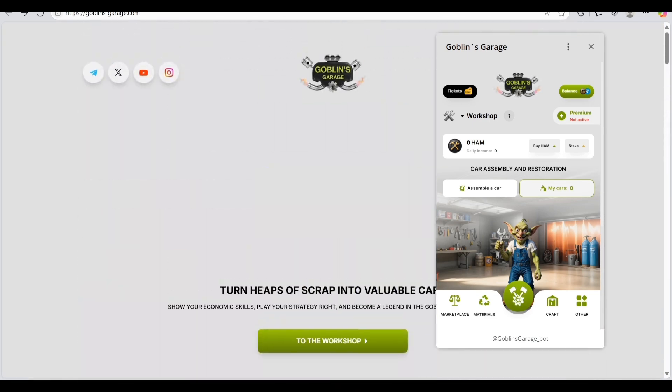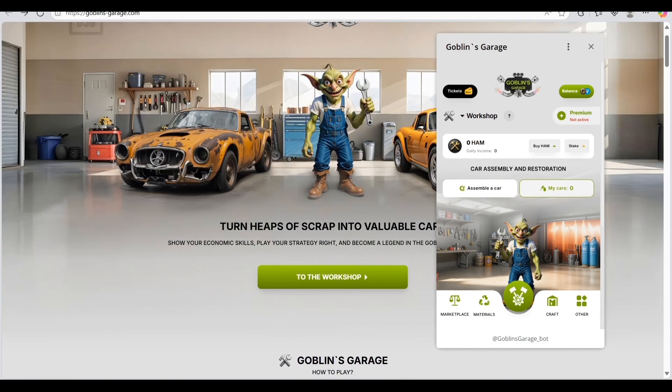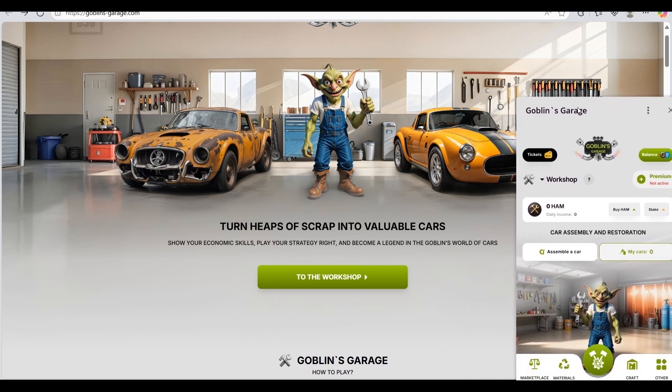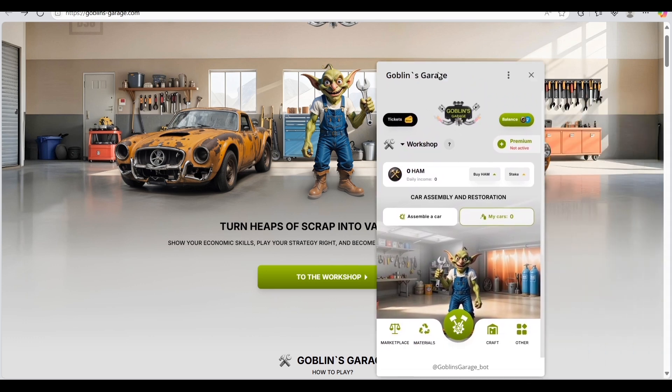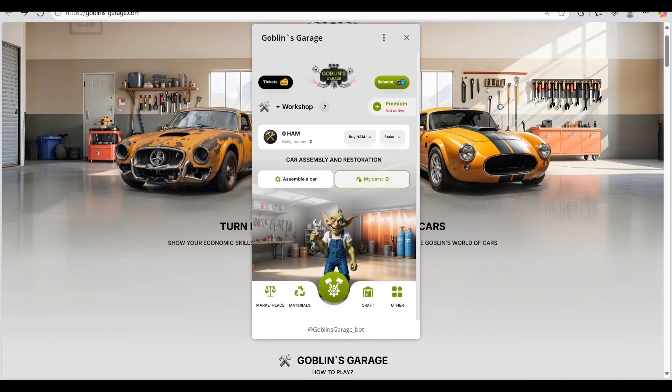First of all, this platform lets you turn heaps of scrap into valuable cards. Show your combat skills, play your strategy right, and become a legend in the Goblin's world of cards. You can also go to the workshop. Check out their game Telegram — I'll give the links in the description.